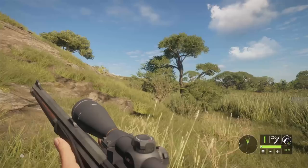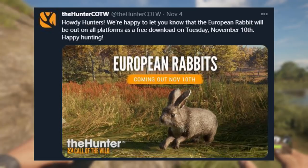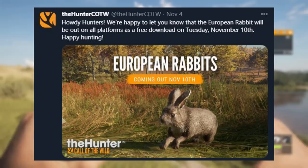Just as it is for all the other rabbit and hare species. On November 4th, they announced the release date. In this screenshot you can see they said: Howdy Hunters, we're happy to let you know that the European Rabbit will be out on all platforms as a free download on Tuesday, November 10th. Happy hunting. So that's actually next week — I'm recording this on Thursday, November 5th — so I'm pretty sure that's coming out next week. That'll give us something to do.